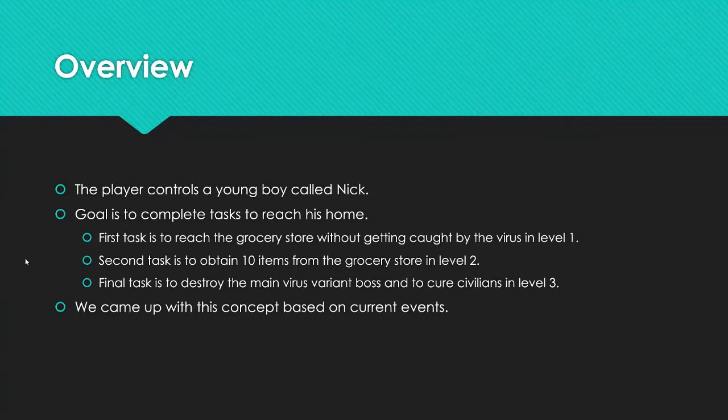Our game has the player controlling a young boy named Nick. His main objective is to reach his home in the middle of the pandemic. He'll have different tasks to complete to get home. For the first level, his goal is to reach the grocery store without getting caught by the virus. He can pick up masks along the way that will prevent the virus from following and attacking him.